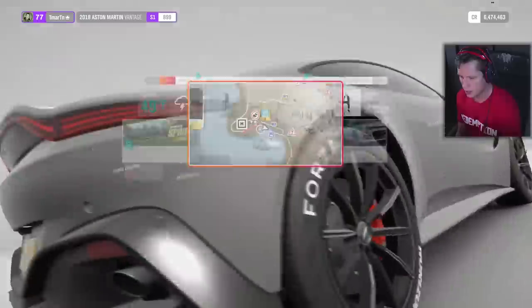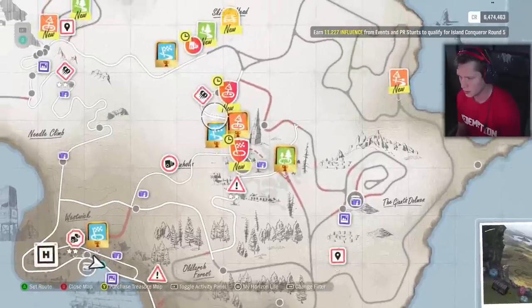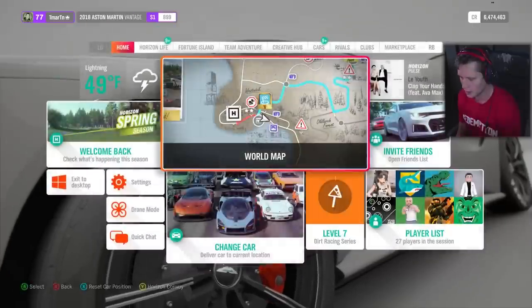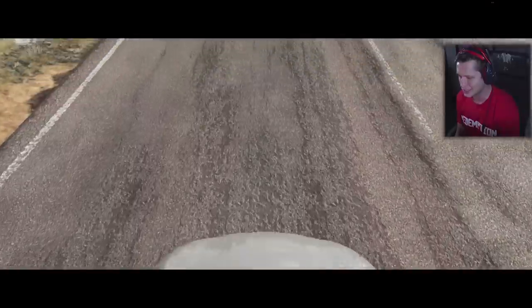We are gonna head to this championship. Where is it? Over here — this is it right here. Alright fellas, here we go. The first race of three is gonna be the Fortune Forest Circuit. Let's see what this thing's all about.